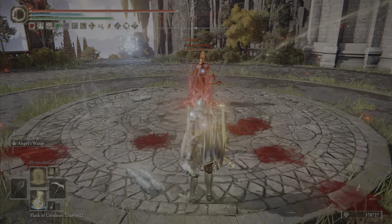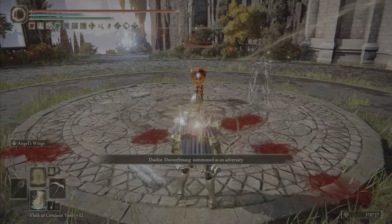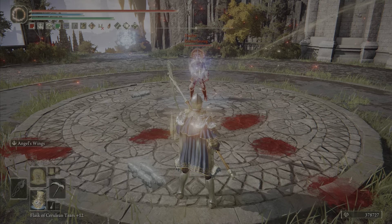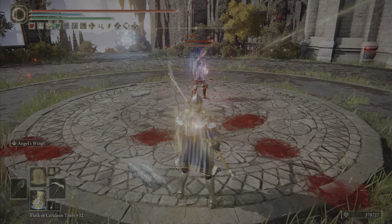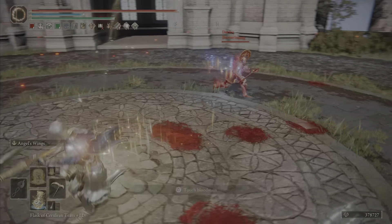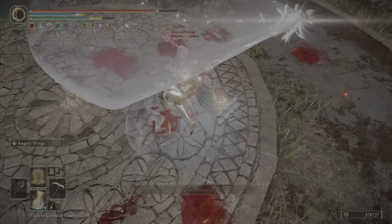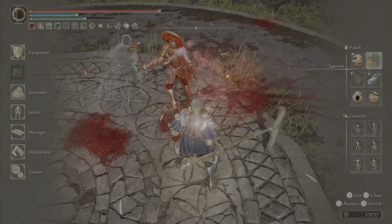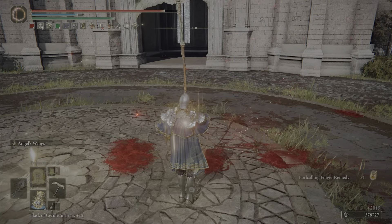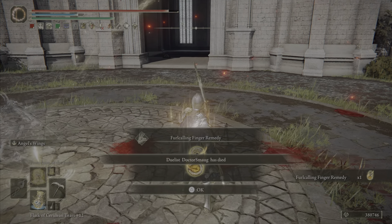We've got Dr. Smaug with dual hammers and some sick Elden Bling. Very nice. Get your buffs up, sir — magic buffs, fire buff. Must be doing some magic and fire. Looks like we're ready to go, going to go with an L1. Well, that's unfortunate, Dr. Smaug. I feel for you, brother. Level your vigor — that's all I've got to say about that.